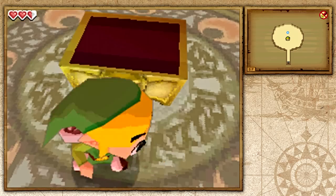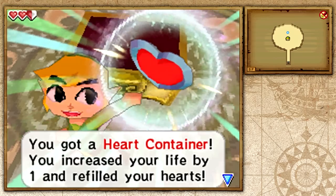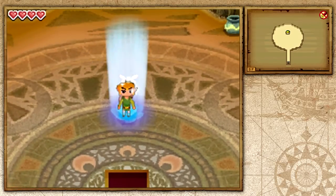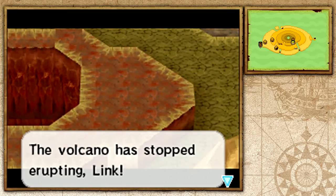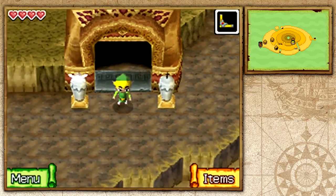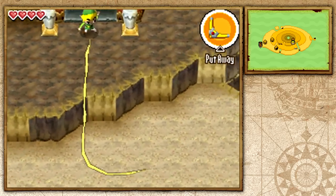Let's open up this chest — it's going to give us the heart container. Basically, after every boss fight you get a heart container from temples, which has been a thing throughout pretty much every Zelda game. Now let's jump into this blue portal that will take us outside of the temple. We need to tell Astrid about how the volcano stopped erupting because we took on the evil monster Blaz. I'll be doing that in the next episode — the format is one temple per episode. I apologize if this episode was short but that's usually how I do it. I've been ZeldaMaster, thank you all for watching, catch you in the next one. Goodbye!